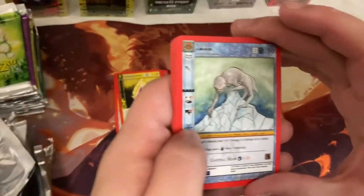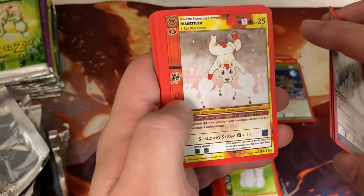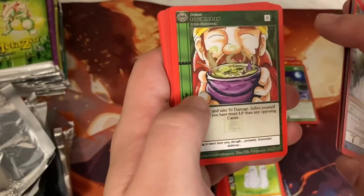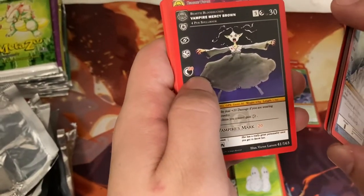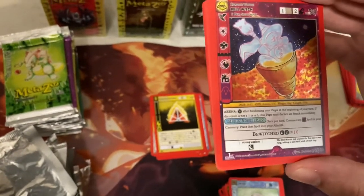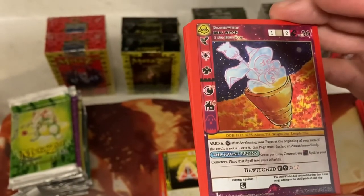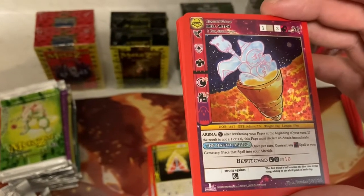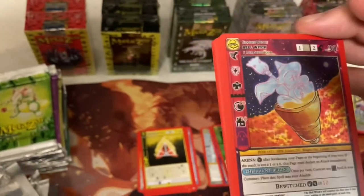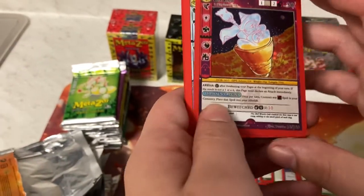We have Emicook, Cosmic Warp, Static Wand, Tekeptiler, Brain in a Jar, Exquisite Stew, Vampire Mercy Brown, Bell Witch — Arena. After awakening your pages at the beginning of your turn, if the result is not a one or a six, this page must declare an attack immediately. Must return a contracted spell in your cemetery. I think this is good because the way I read that is you can play things from your graveyard — that's always good.